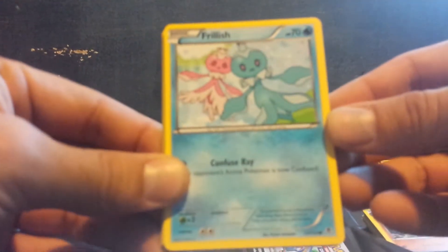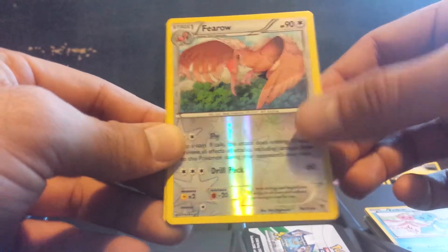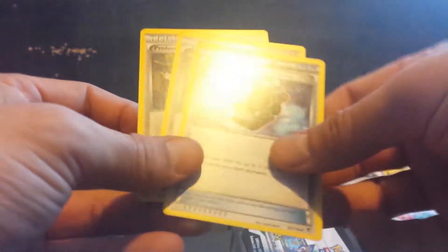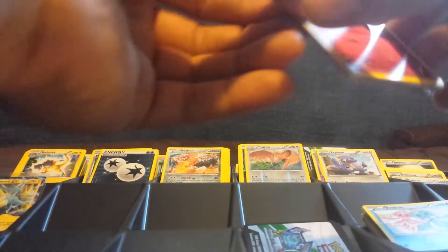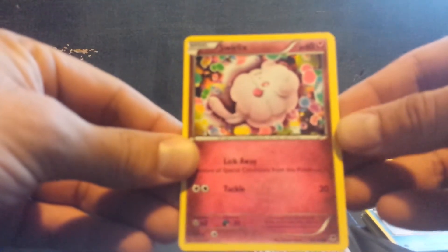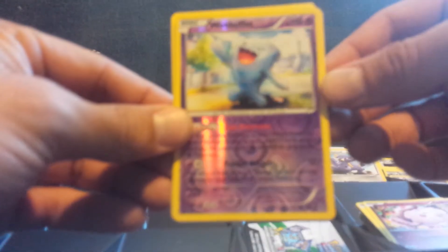Early Black and White was 2 EXs per box with a Full Art. So that would make it 12 EXs and 6 Full Arts with 2 secret rares per case — so you had 18 to 20 ultra rares per case. And they really didn't always sell for as much either, so that always kind of sucked. At least now they sell for a decent amount and you can make your money back on the ultra rares.